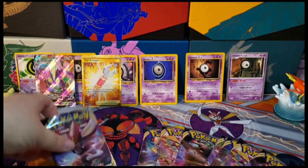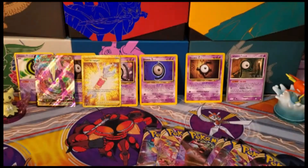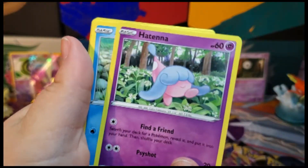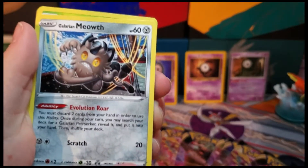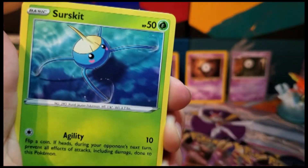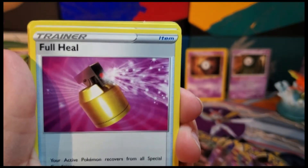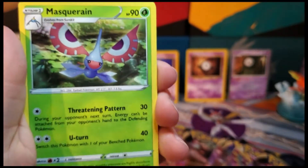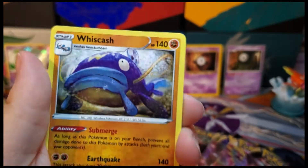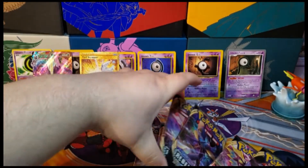We still have packs to open — it looks like eight. There's a code card. We're doing that thing and then we're starting with Hattena, Arrokuda, Galarian Meowth — I really hate Galarian Meowth's design. I don't know why, I can't tell you why, I just do. Maybe it's because I'm an old man and I have nostalgia for the original. Our reverse is an uncommon Durant, our rare is a normal Vikavolt. No exciting cards there, but maybe the next one.